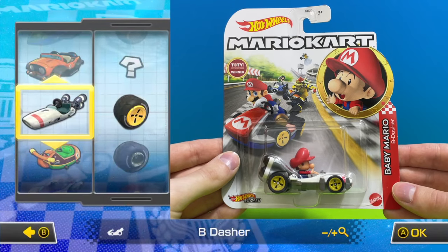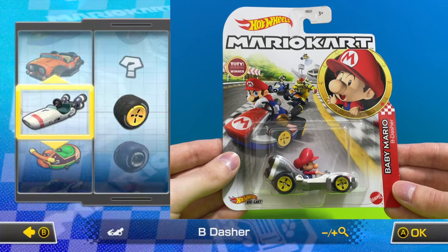What a sight to see — here we have Baby Mario driving the B Dasher with yellow standard wheels.